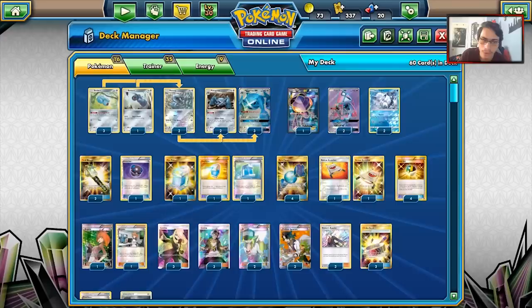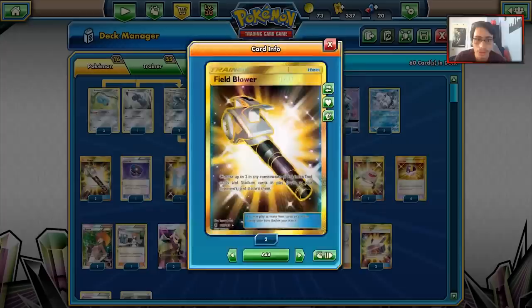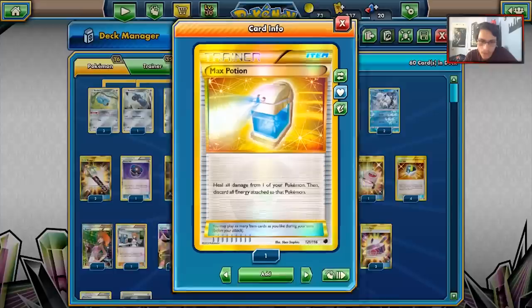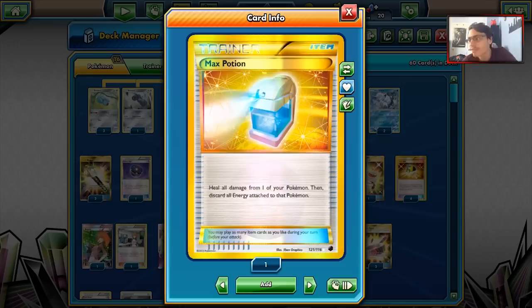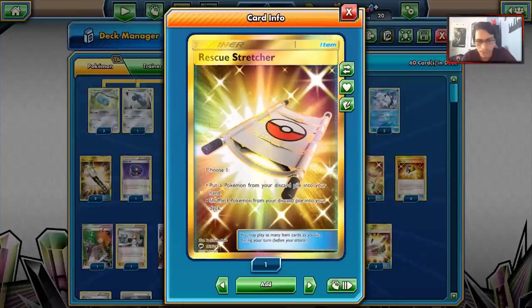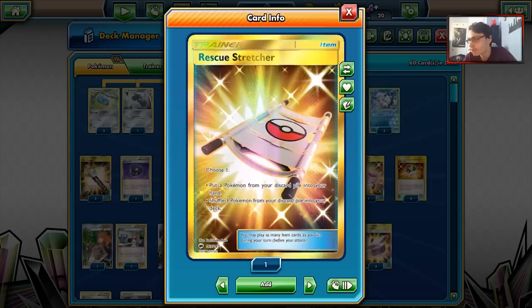We've got two Field Blowers — very important when playing against Garbodor since we rely heavily on abilities. One Heavy Ball to search up Beldams, Metang, or either Metagross. Three Max Potions, which is one of the best cards in Metagross — four might actually be better in this build, but we'll go with three. Four Rare Candies to immediately evolve into Metagross, two Rescue Stretchers since we're a slower deck and can lose Pokémon to Parallel City or early aggression.